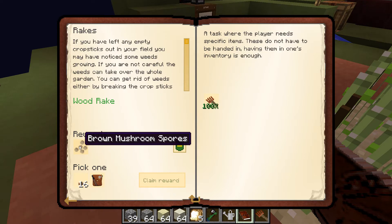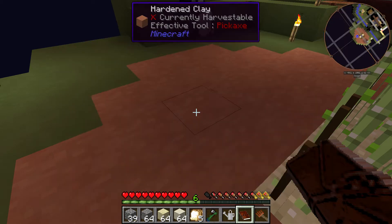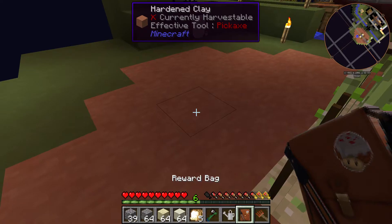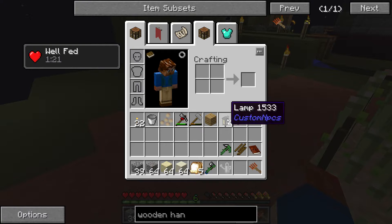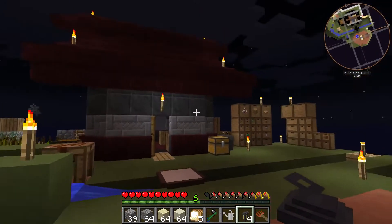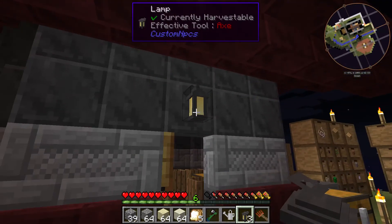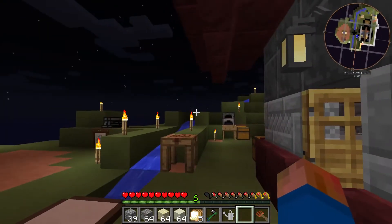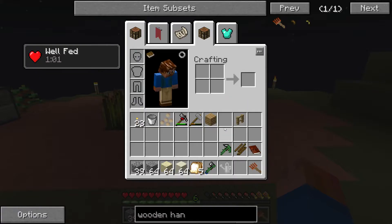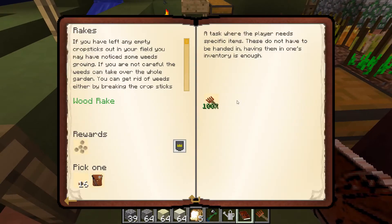The reward is brown mushroom spores and either 16 mushrooms or a reward bag. The mushroom spores are going to get me mushrooms pretty quickly, so let's go with the reward bag. We get four lamps - that's potentially kind of cool. I'll put the mushroom spores over here for the time being.